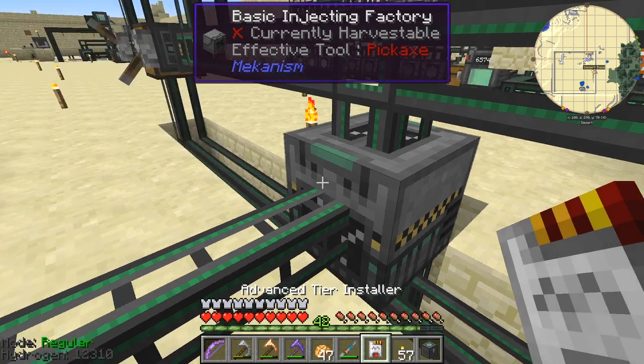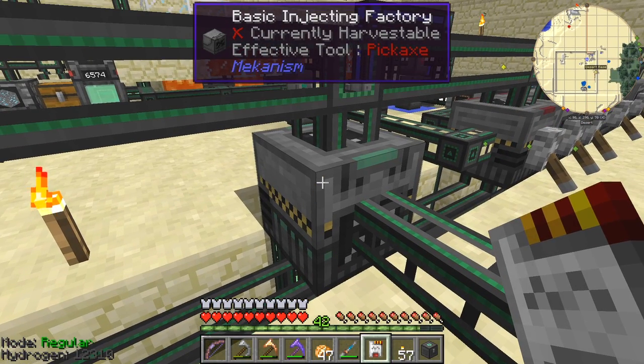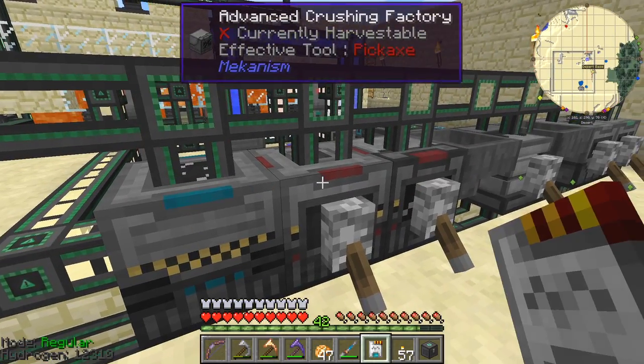Here is a basic injecting factory. If we have a look at this one, we can simply right-click the tier upgrade on it. There are no switches on it, so let's upgrade that one, and let's upgrade it again. We'll do the same for each one of these machines.